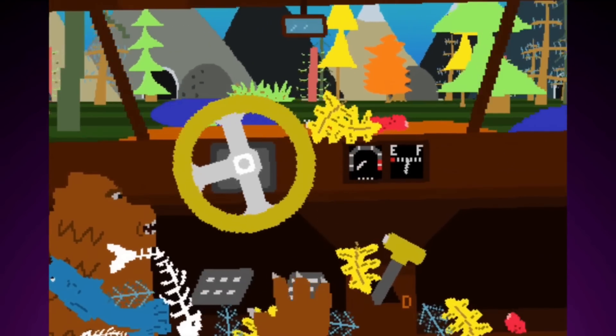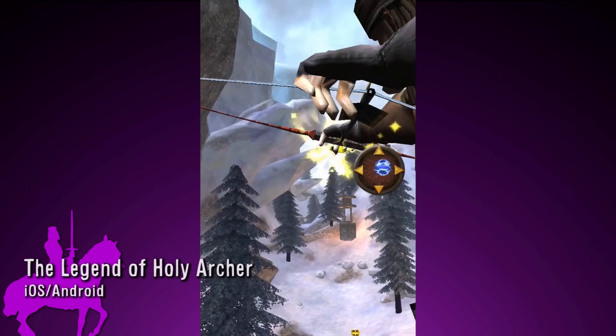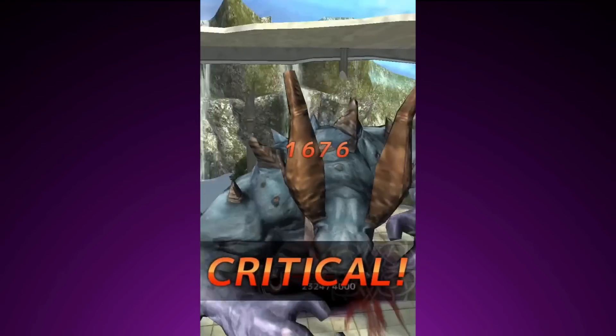But stressful, so let off some steam with the Legend of Holy Archer. Grab your bow and arrow and shoot monsters in the face. Hey look at that giant monster — BAM, arrow in the face! Do you know where Market Street is? BAM, arrow in the face!